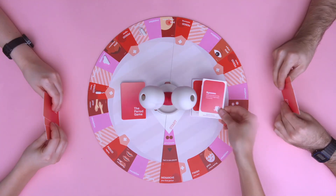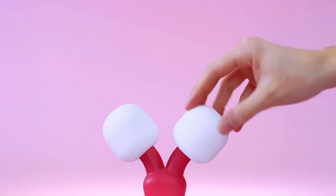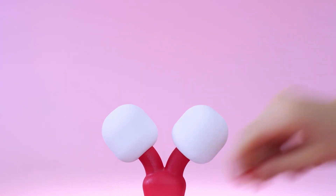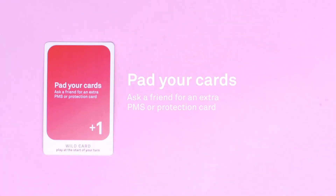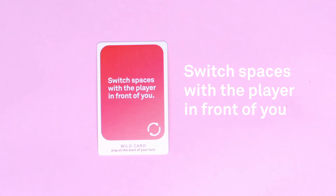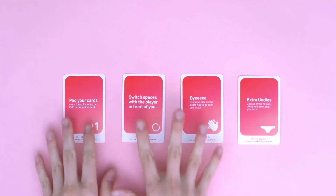Wild cards can only be played at the beginning of your turn, but you can play more than one at once. When you are done playing wild cards, you twist the ovary and continue with your turn. Here are the different types of wild cards. 'Pad your cards' lets you ask another player for any card you want. 'Switch spaces with the player in front of you' lets you switch spaces with the player who's one position ahead of you on the board. 'Byeee!' makes everyone else on the board move back by one space and have to play the appropriate card. This card does not affect players in the nurse's office.